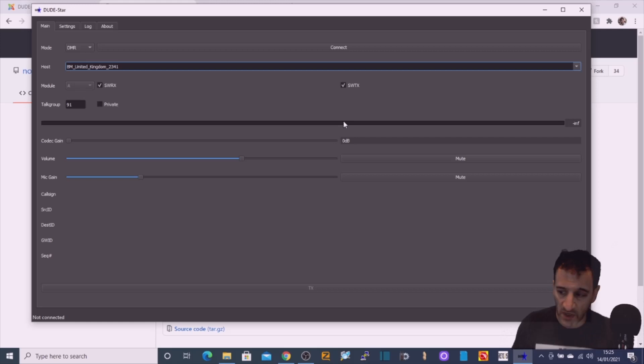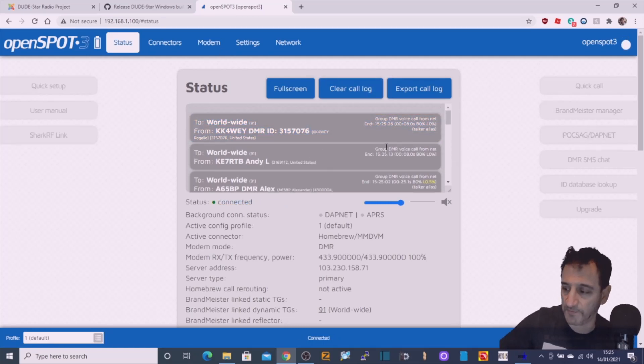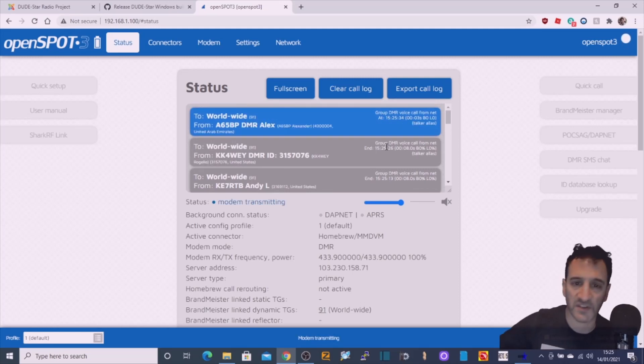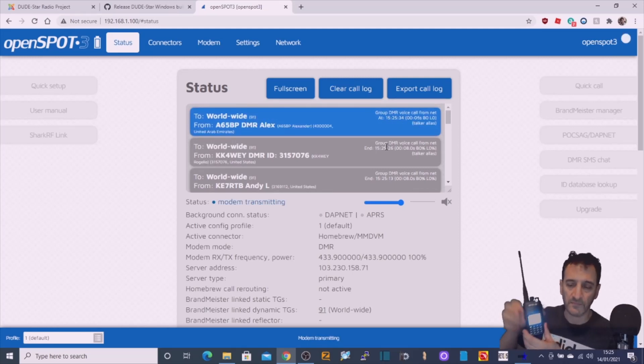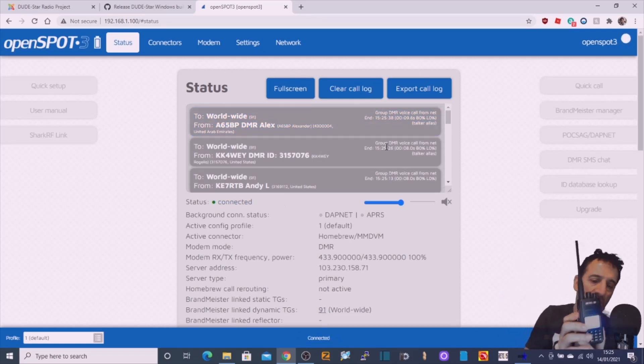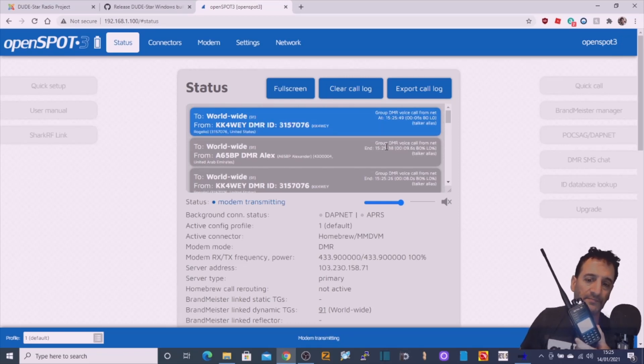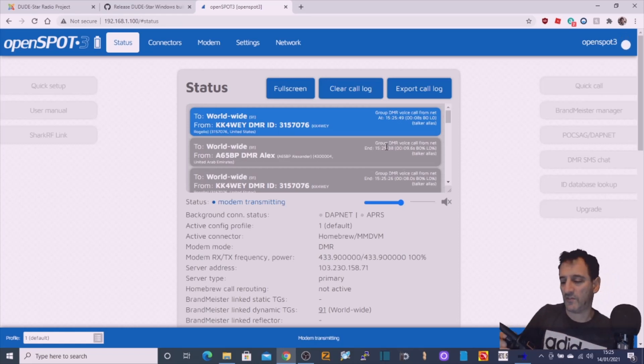So what we're going to do now is hit Connect. What I've done is a test — I've got my OpenSpot 3 on Talk Group 91 and it's active now. I can turn up the radio. This is my actual RT3S. 'Thanks for coming back, good evening — you are 5 and 9, good signal loud and clear here. Your name is Alex.' Nice to meet you Alex — the name here is Roy and I'm in West Central Florida, I just wanted to say hello. So you can see that my DMR radio is working perfectly.